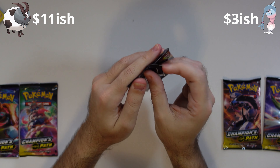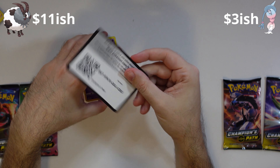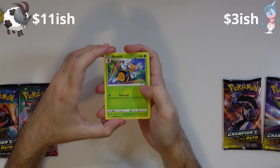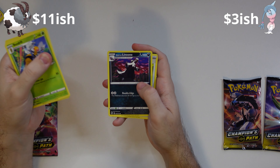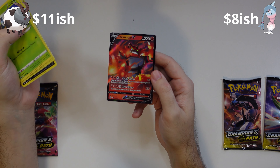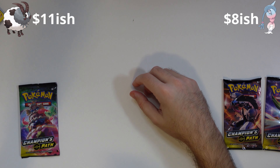Here we go, next pack. Can we pull something decent? Code card, three to the front, one on the back — energy. We have a Beedrill, Absol, Kabu, Hattena, Galarian Linoone, Poké Ball, Scraggy, Pelipper, Ronto bike. And then we have an Incineroar V. All right, we've got something from both sides. Double is winning, but still not bad — we've got a V over here and a Full Art V over there.